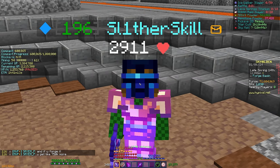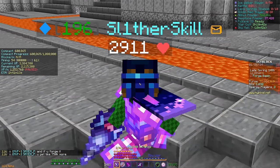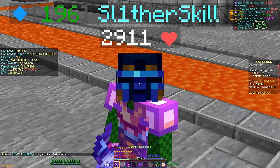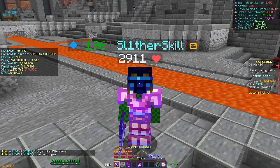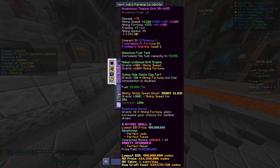I went and mined some money — I have a 70 million purse right now. If you didn't know, you need 50 million as well as an alloy and your 655 to make a Devon's drill.